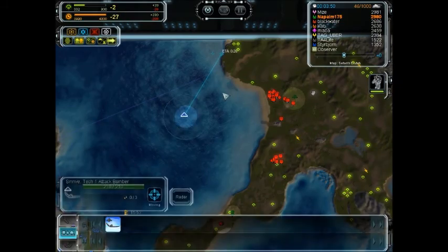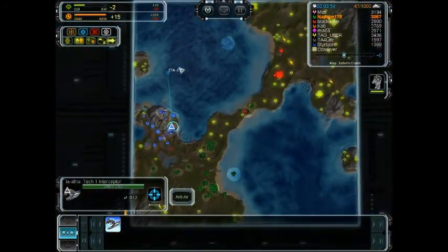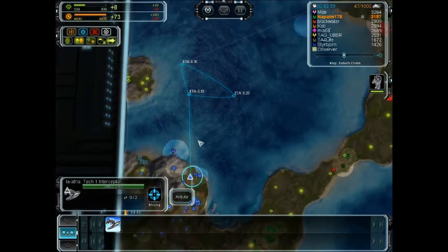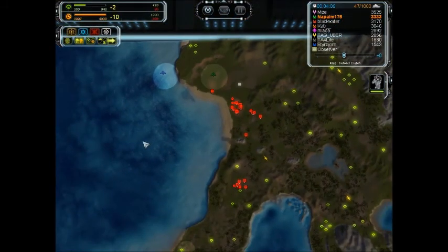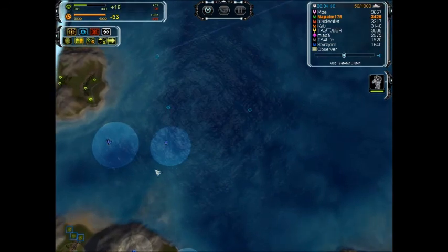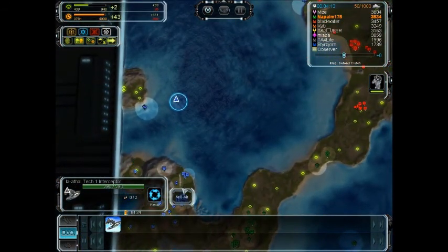That's going to be timed with the bomber. Your first few interceptors are going to go out here because the transport is coming in, and if Kaboomer was doing some crazy, disruptive, aggressive build to get the island, then I need some measure of protection against that — and that's where these interceptors come in.